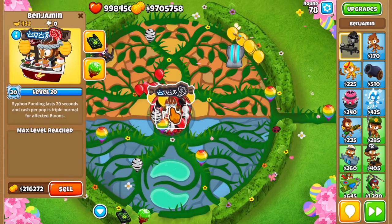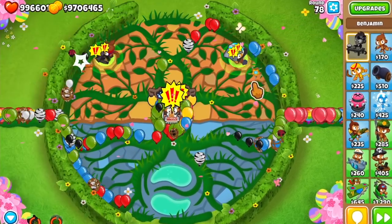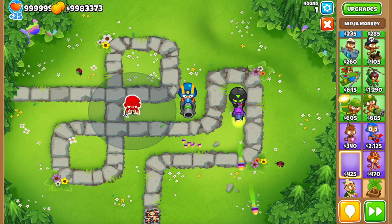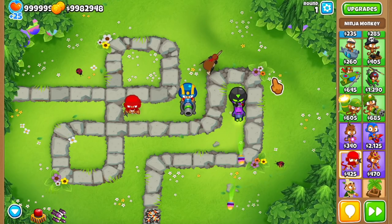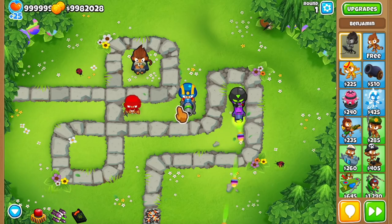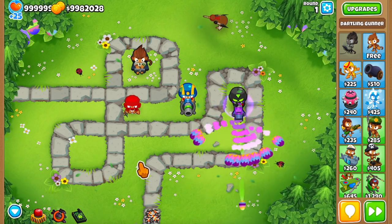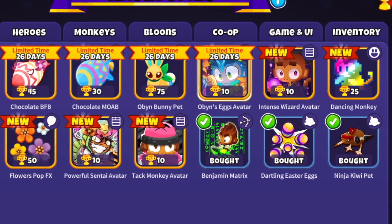Cosmetic items were added including a new Benjamin skin called Sushi Bento — I think this was added as a meme, I can't take this guy seriously looking at the stuff that appears on top of his head when you use his abilities. There are also new trophy store items: a kiwi pet that goes with the ninjas for a ninja kiwi combo, the Benjamin Matrix placement for the original Ben skin, a projectile cosmetic for the Dart Gunner affecting the Buckshot and Rocket Storm upgrades and their abilities, and some Easter-themed limited edition items like BFB and MOAB skins, plus avatar competition winners which look awesome.